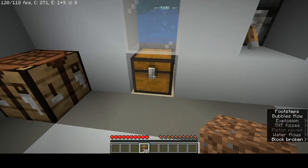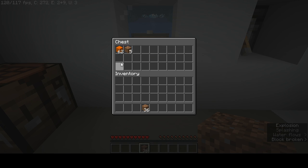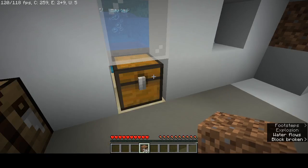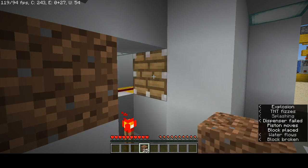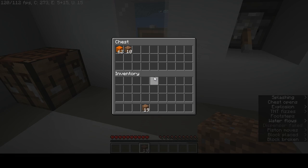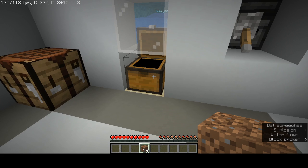This chest here is where it all gets collected. We've gotten back 62 of our concrete. Now, it is not completely lossless — that's a very unfortunate thing, I wasn't able to figure out a way to make it completely lossless. However, that's still pretty efficient. Still pretty good.